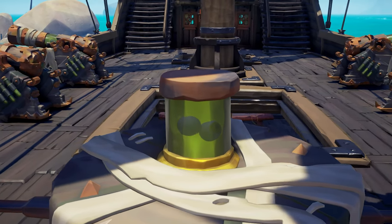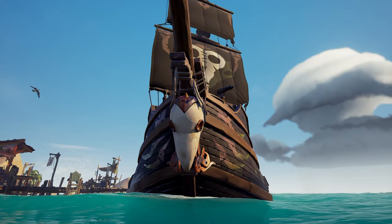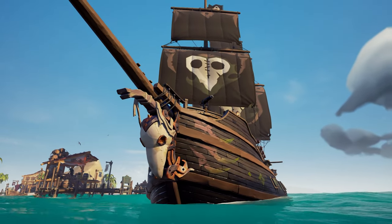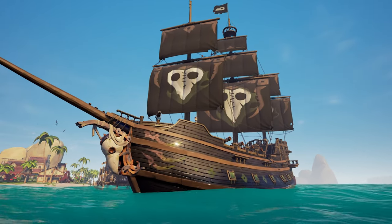I actually like what they've done with the capstan here, keeping a vial on the inside along with cogs at the base. The standard figurehead again is the sawbones mask, which feels very voodoo-esque, along with the standard sails continuing the theme of the mask.